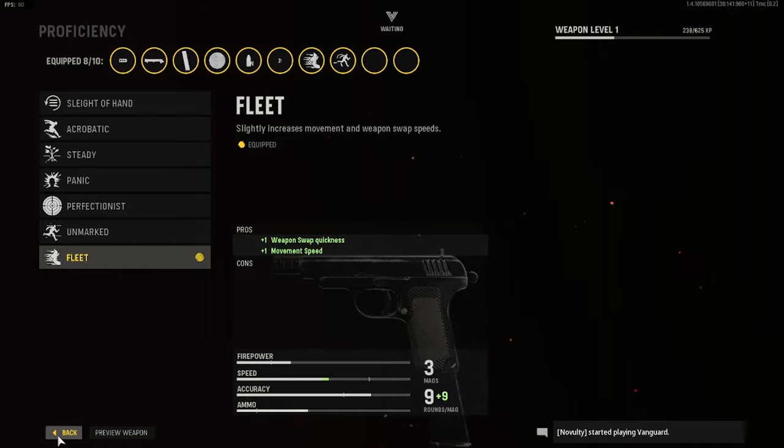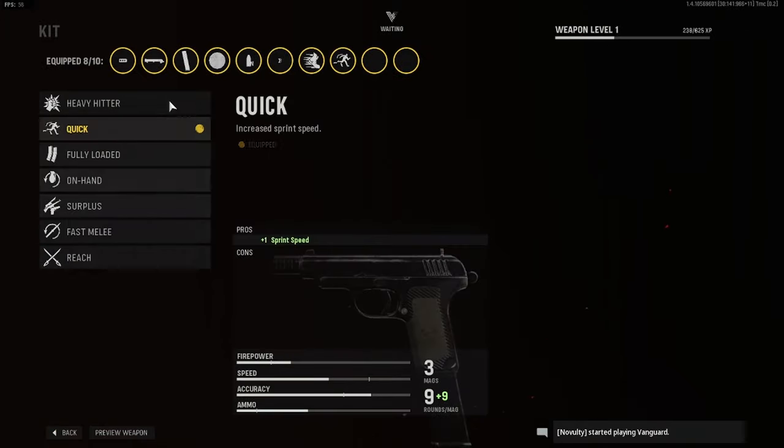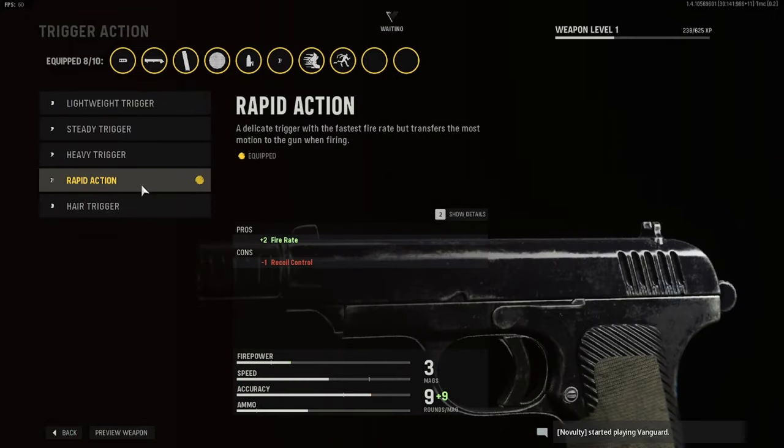We also have Fleet for the proficiency — that's movement speed and weapon swap quickness, which is really good when you want to swap out a pistol quickly. Quick again for the kit — same sprint speed as the MP40. Rear grip is Fabric Grip and ammo is Lengthened as always. For the mag we have 18 rounds — I only run 18 because I shoot it so fast it hits zero before I know it. Then we have Rapid Action for the trigger action, just to make it even faster.